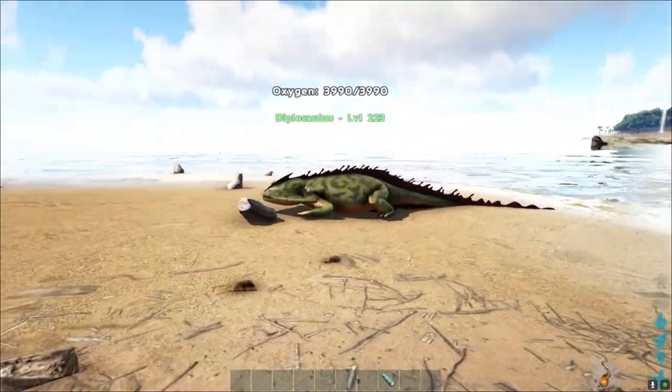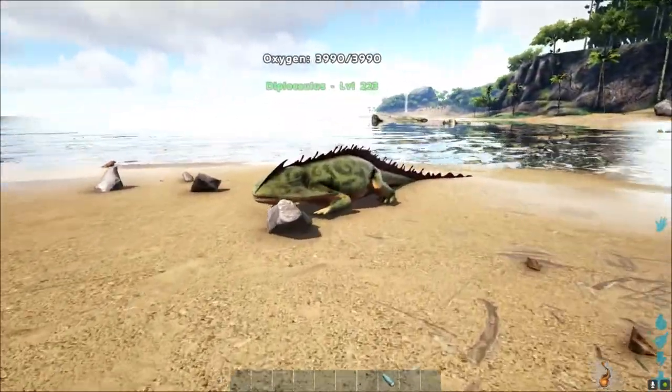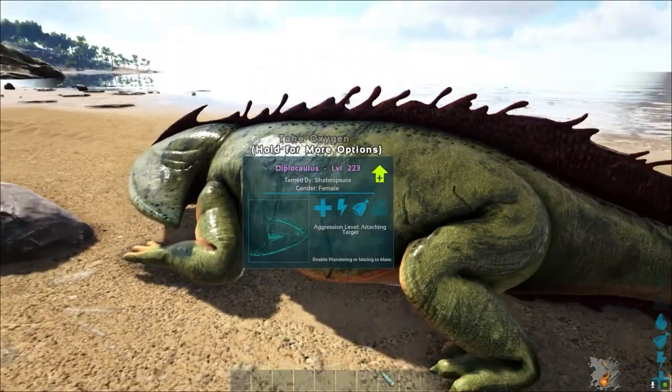Hello guys, welcome to our Survival Evolved island map. In today's show, our star is the dino Diplocollis. You can use it for a lot of things — this is one of the most underrated dinos.